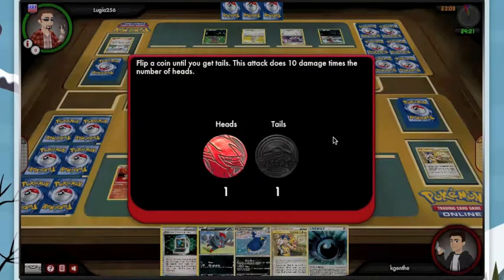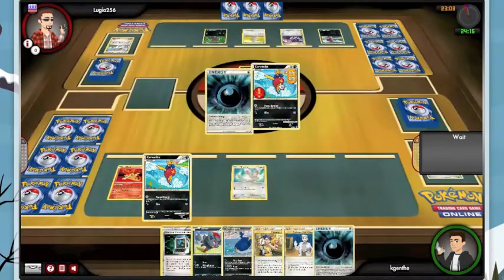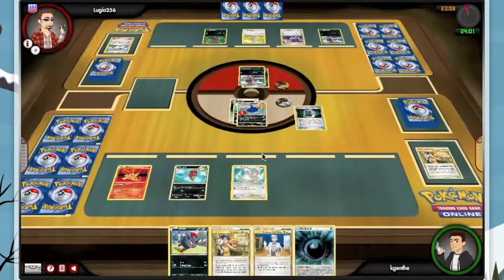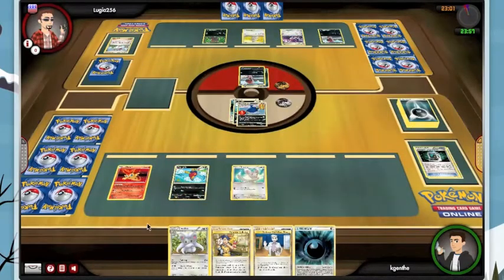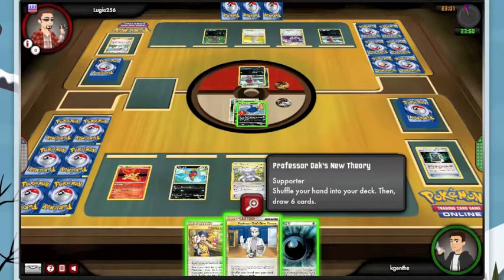He whiffed. What we're going to do here — I'm going to get Zoroark out of here and go right for the Cinccino. I'll evolve and I'm actually going to Oak because I really want the Double Colorless. The strategy here is to strip him of his hand and then just hammer away with a hundred per turn with Cinccino.